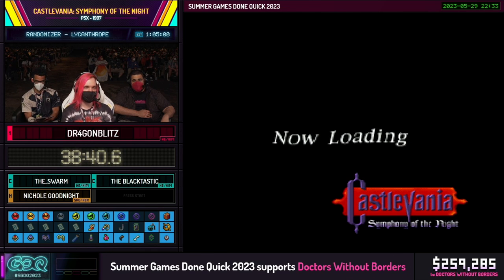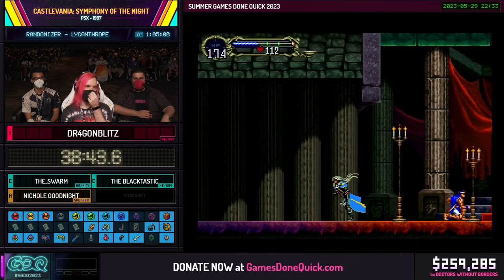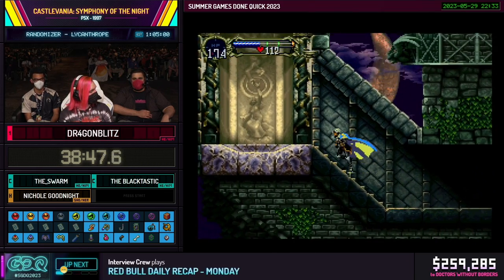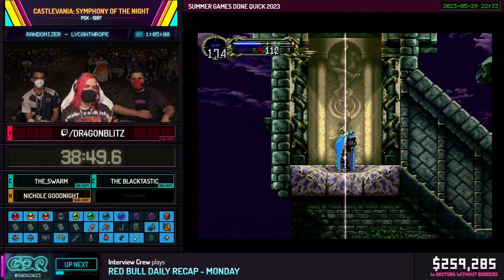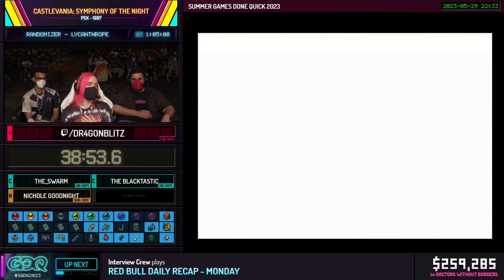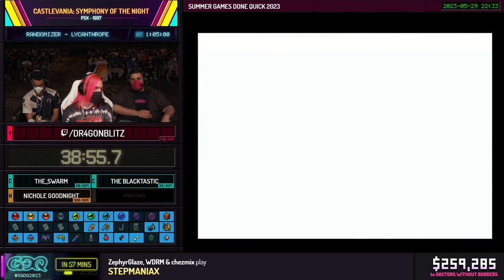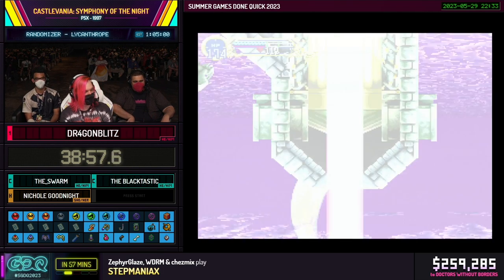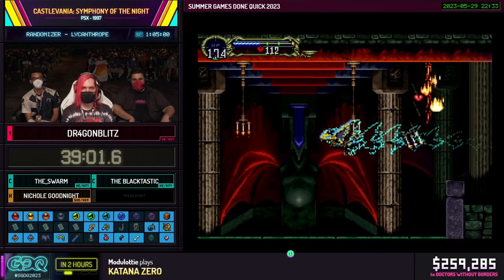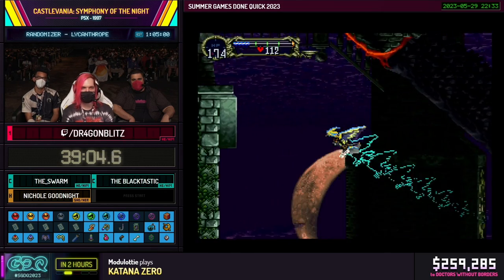We have to save Richter here so that way we can go to the second castle. Now it's just a race to the end of the game to find that one last relic. There are ten checks and there's a good possibility we're either finishing in the next five minutes or finishing in like fifteen minutes — it all depends on where this last relic is.